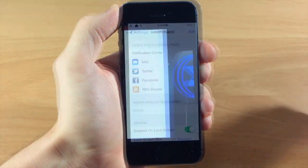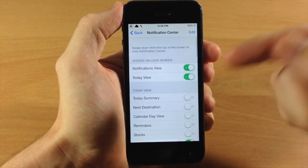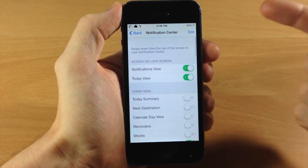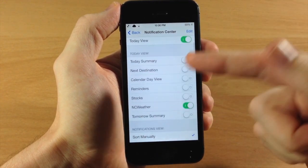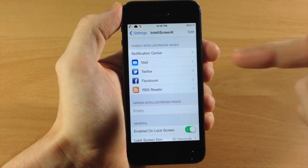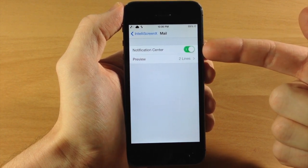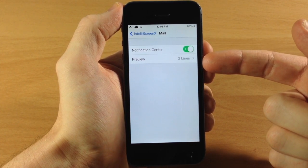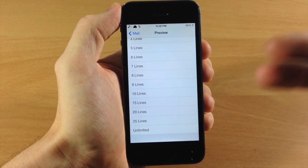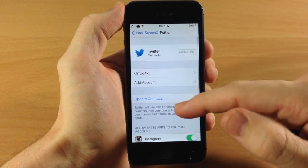Now let's go into IntelliScreen X settings. Here we have the Notification Center pane — tapping on it looks familiar because it's straight from the settings app. You can configure what's visible on the lock screen, the today view, and so on. Tapping on Mail, you have it in your notification center, you can toggle it on or off, and you can change the number of preview lines from zero all the way up to unlimited to show the entire email.